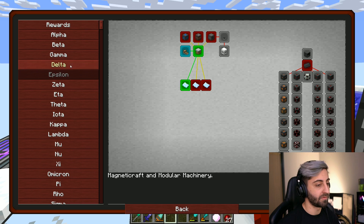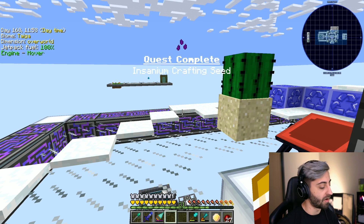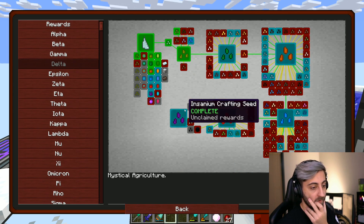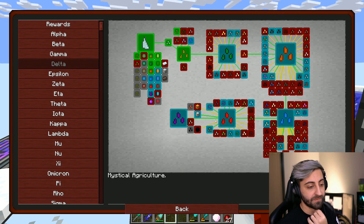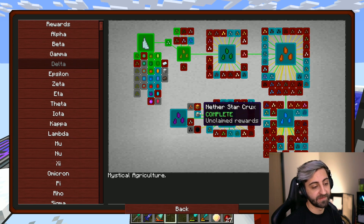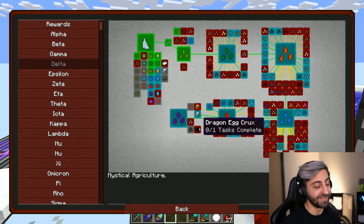Nice — tier six crafting seed! If I go over here... pog, there we go, done. Nether star seed — that's like one of the final things you can make, next to the awakened draconium seed and dragon egg seed and stuff like that.